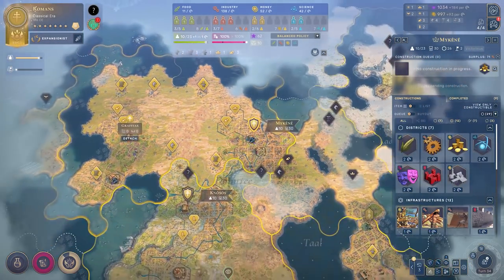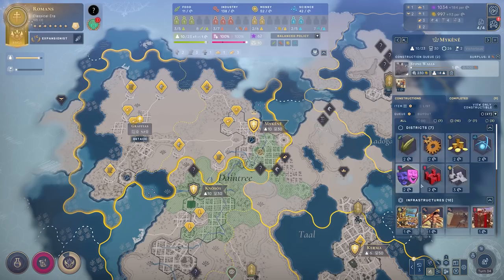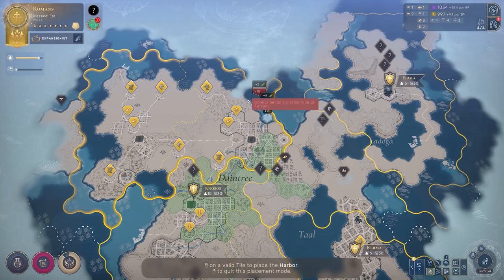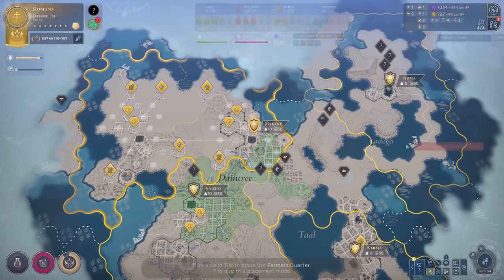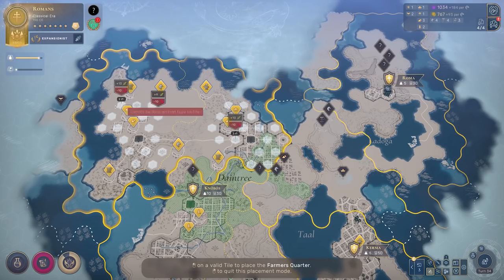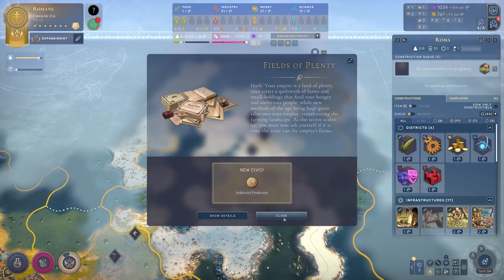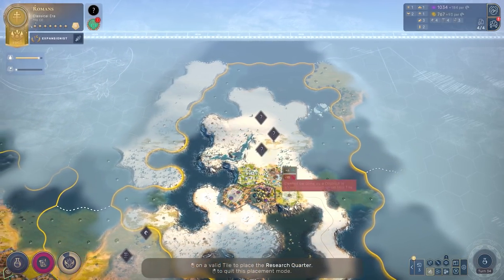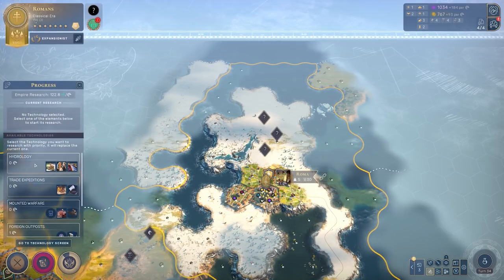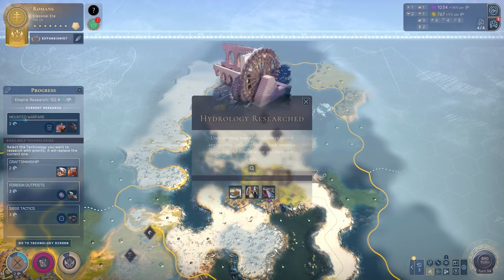Changing and tweaking certain unit types, adding replacements, and so on. Thinking about the possibilities in the future — not just custom maps that we already have, but custom cultures and custom variants of existing cultures with their own units — it's really exciting. But I shouldn't get ahead of myself, as this is the beta announcement for tools dropping in early November.